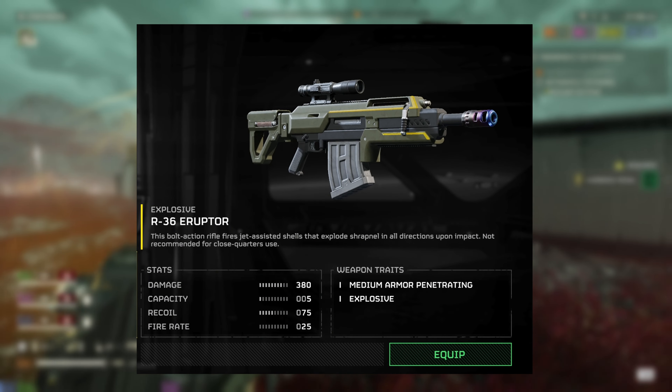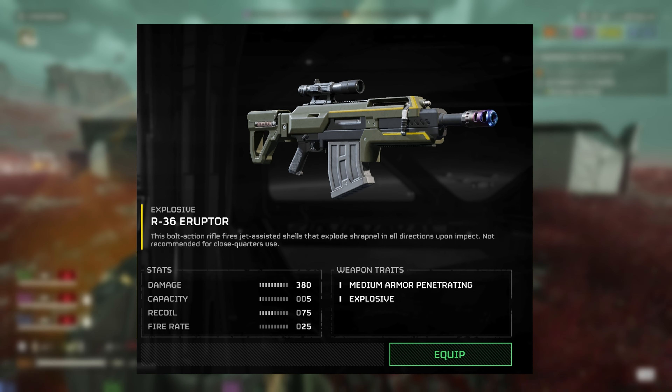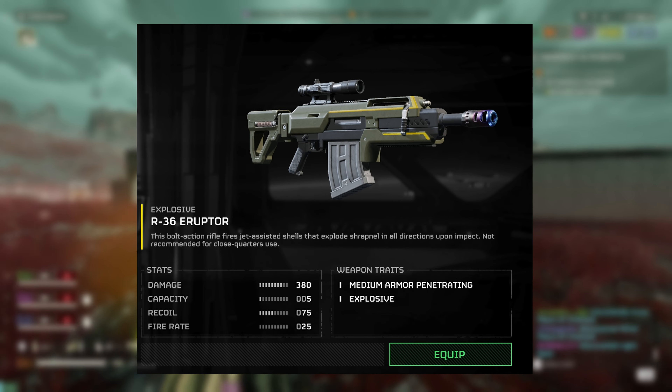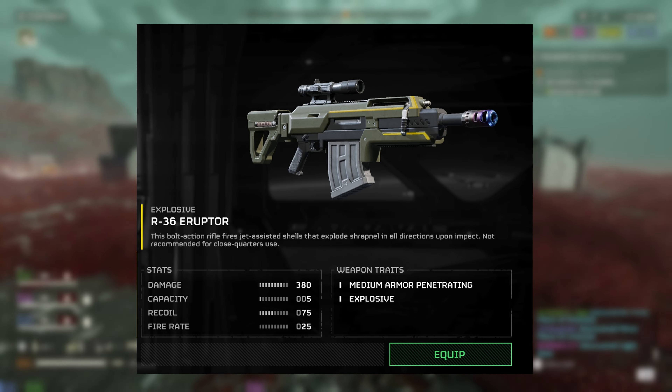The R-36 Eruptor has a damage of 380, capacity is 5 rounds, reserve ammo is 12, recoil is 75, fire rate is 25 rounds per minute, fire type is bolt action, damage type is explosive, and penetration is medium armor penetration.